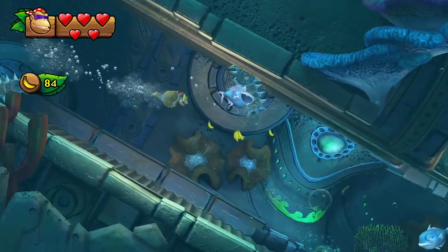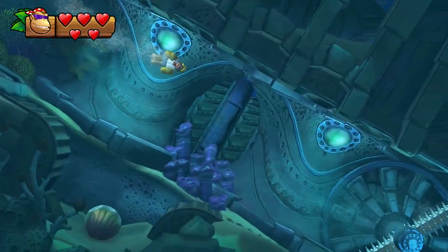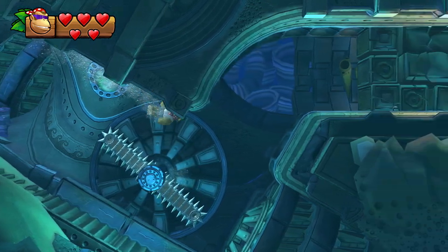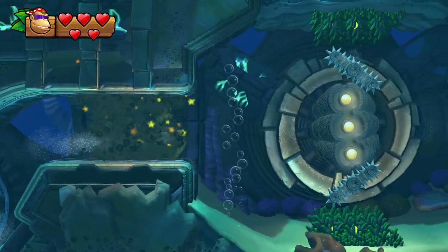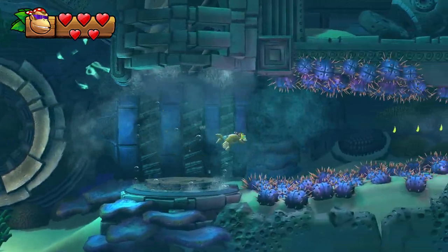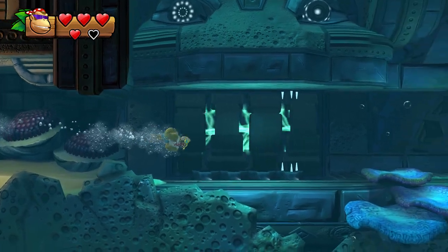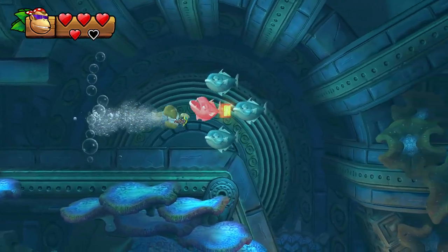We have to play this level twice: once for the secret exit and once normally. The secret exit is over here, but most of the time I just play the normal exit first. Activate these three things, swim through the middle. Yeah, you do get hit sometimes for no reason. Collect the N.